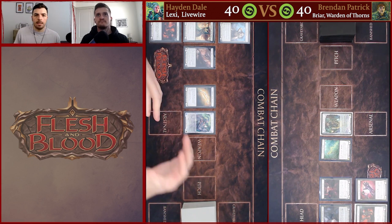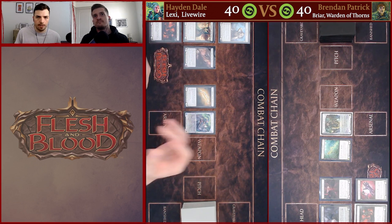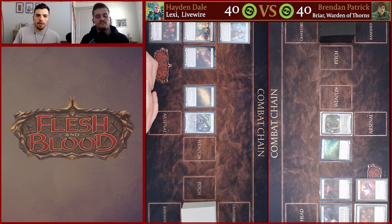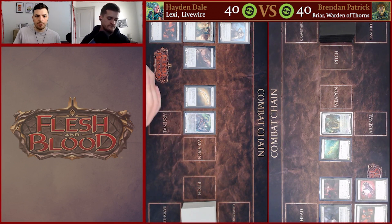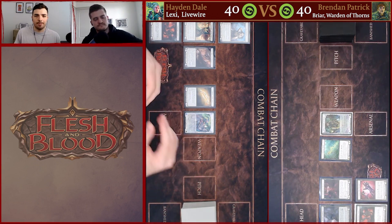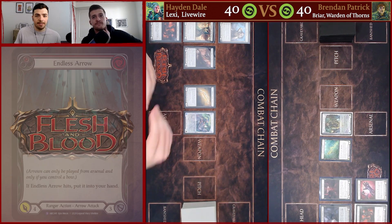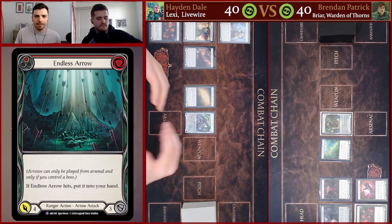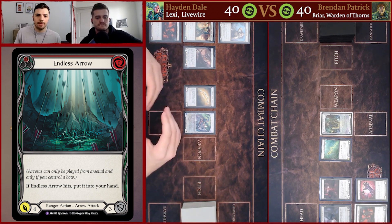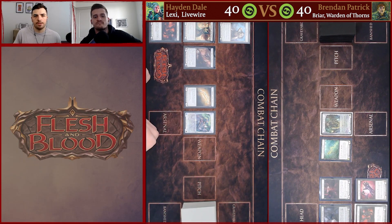The one I'm on today is a bit less of that elemental fuse focus and is more focused on just really good on-hit effects, which I think is quite important in this format. In terms of how to beat Lexi in this format, one of the big things with the current builds is Endless Arrows — that's a really powerful tool, especially in these fuseless or low-element Lexi builds. You want to make sure the Lexi player isn't able to get massive value off of those Endless Arrows.